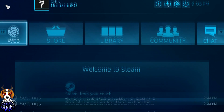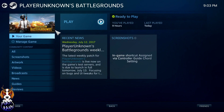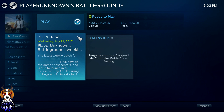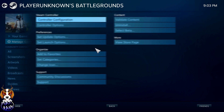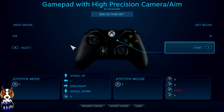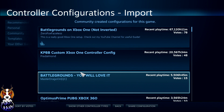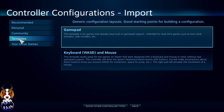Go into your Library and click on Player Unknown's Battlegrounds. Go into Manage Game, and then once you're in Manage Game go into Controller Configuration. You'll be greeted with a screen exactly like this one. At the very bottom of the screen you'll see Browse Configs, Export Config, and Done. Go down to Browse Configs.